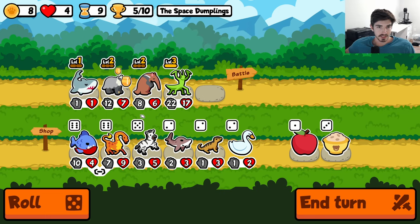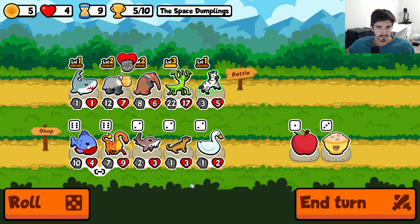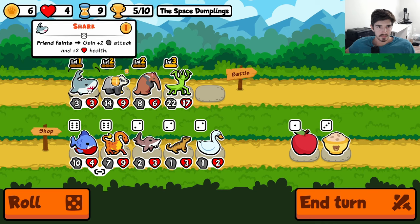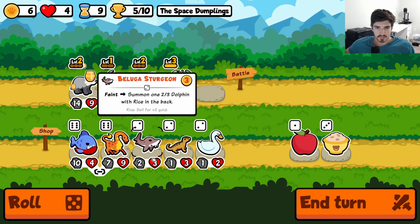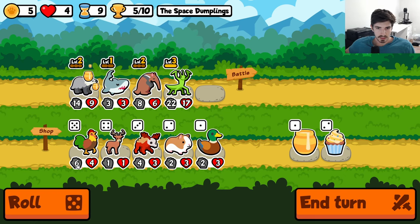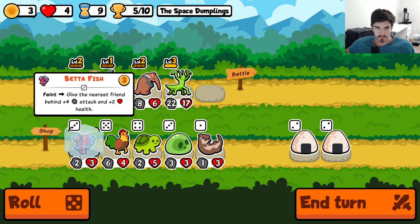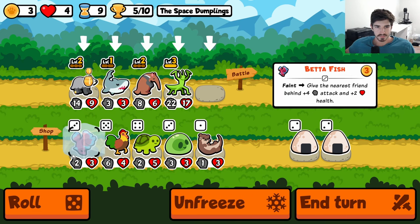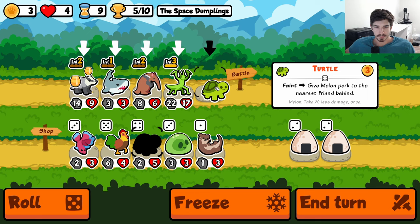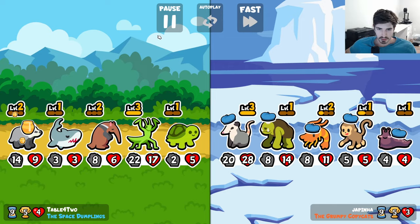Did I not call it? We're cooking up. I guess we want it like that. So now we need something that doesn't summon anything, because we want both anteaters' summons. Maybe you? Where do we go melon — maybe we go melon here. That's probably the better play.